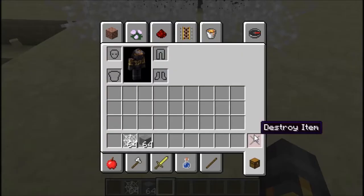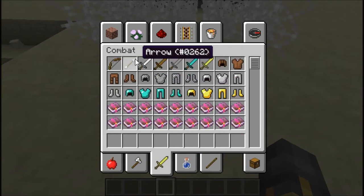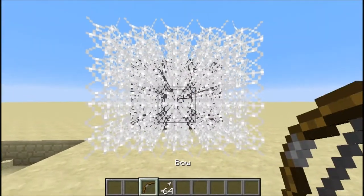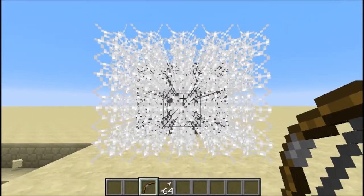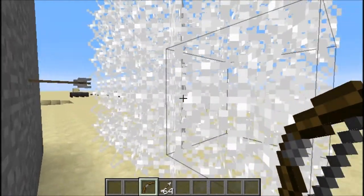Spoiler alert. You can remove all items by shift-clicking the destroy item. You could also shoot right through the spiderwebs without it stopping the arrow or anything.